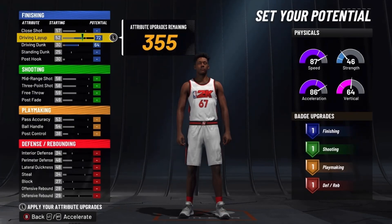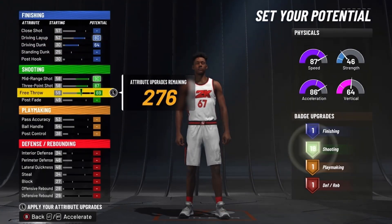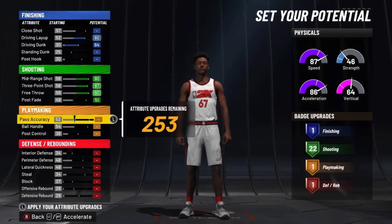For the finishing, you want to max out the driving dunk and driving layup, just that. And then for the shooting, max out the mid-range, 3-point, and free throw, and put your post fade so you get 22 shooting badges.